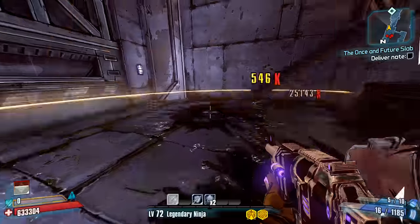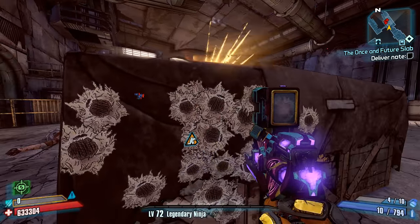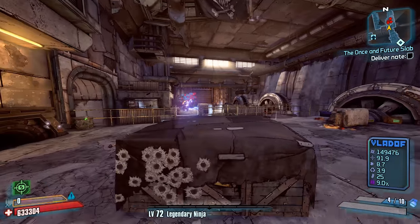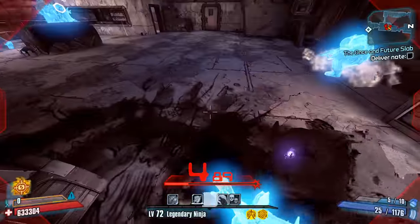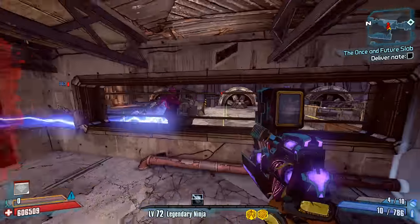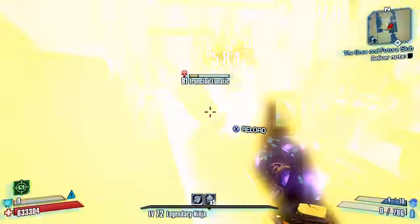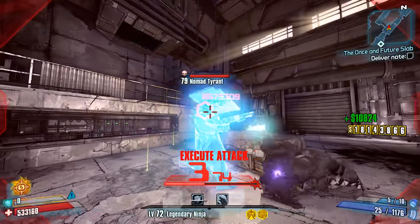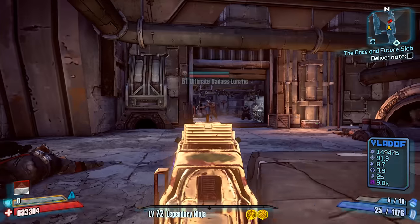The Rapier isn't without its problems. It's awful when used as a conventional assault rifle simply because the base damage is just way too low. Also, like many other cursed weapons from the Captain Scarlett DLC, the Rapier suffers from its own curse, as the player will take increased damage from melee attacks while it's equipped. While you may find this curse isn't too bad, especially if you're using Zero, it can potentially be more annoying on other characters. Ultimately, you're going to want to use this as part of a melee build. If you want the Rapier, it can be acquired by completing the Message in a Bottle side quest located in Hayter's Folly in the Captain Scarlett DLC.